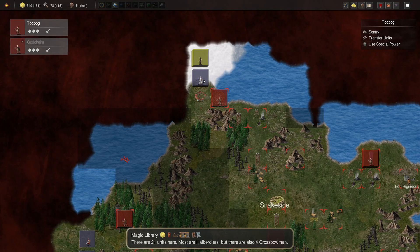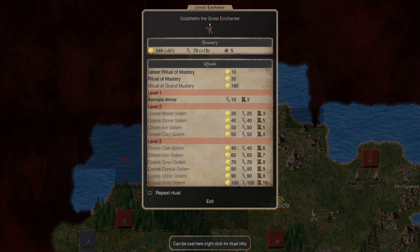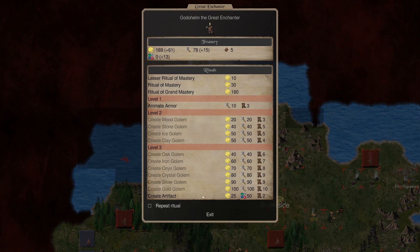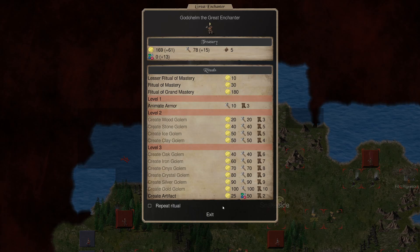The question is, is it worth trying to go to the magic library? Eventually we'll get a spell that upgrades to that, but let's actually fish for that. Use special powers. We can create artifacts - and it's giving us gem income now. Creates an artifact, can be cast anywhere. That's useful, so maybe we'll utilize that for sure.